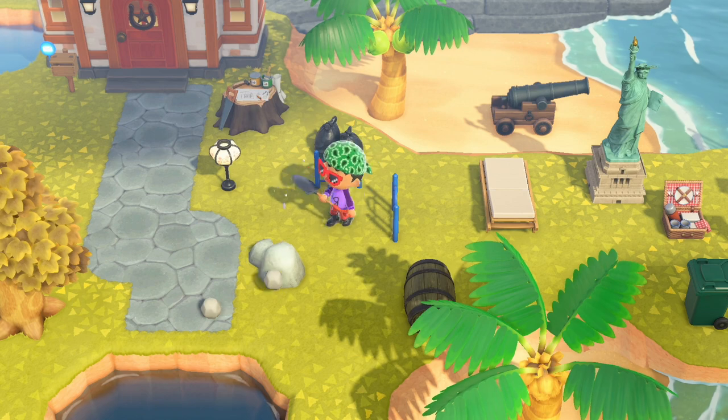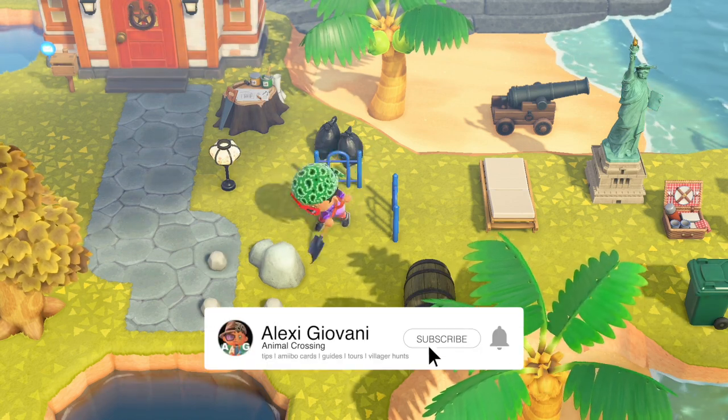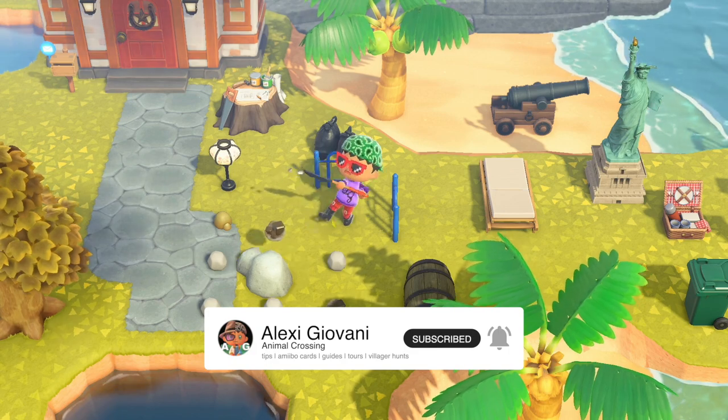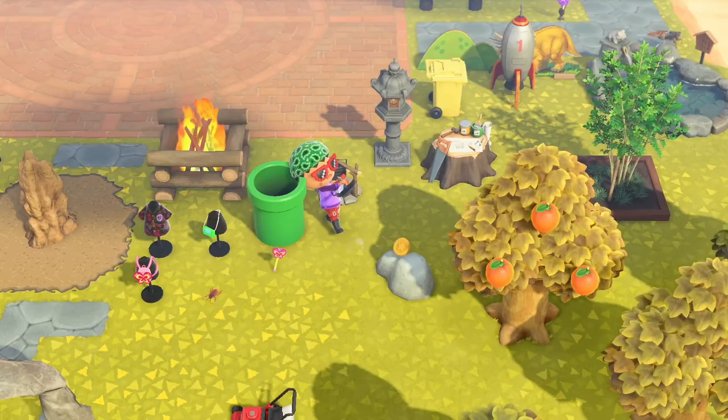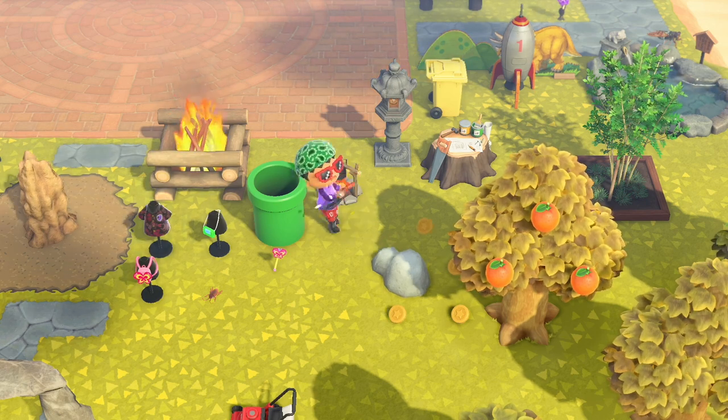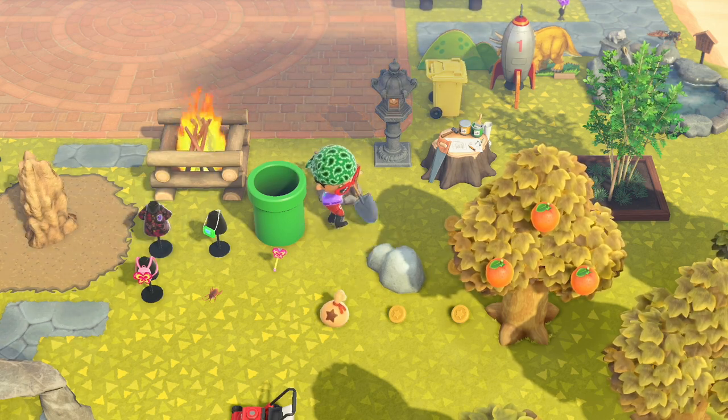There are 6 rocks on your island which you can hit every day to get stone, iron, clay, and gold nuggets. One of these rocks is a money rock. You might underestimate that this is 16.1k that you can get every day.